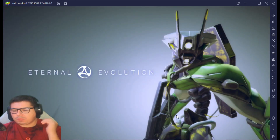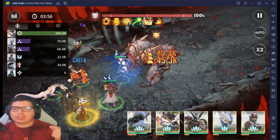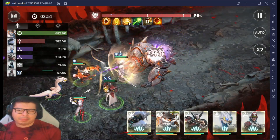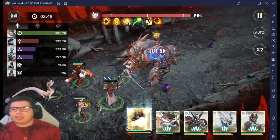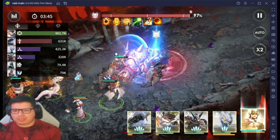Once you get your Serena up, focus on your Artist. Make sure you get Life Leech on Artist so he can heal himself when he gets below 50 or 30 percent. Those two characters will carry you through the game — not just in PvE but PvP as well.